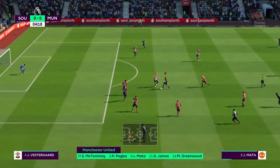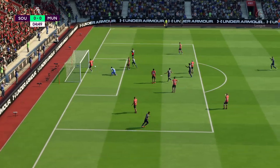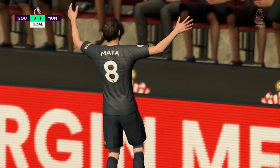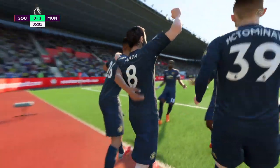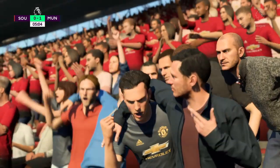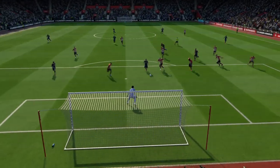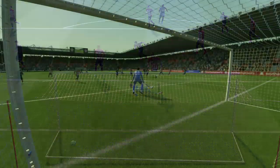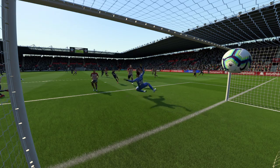Attack building for Manchester United. Greenwood... Mata! It's a fast start here — they deserve that goal, they'd been the better team early on. If you keep going into that sort of area, the ball will drop for you, and it dropped perfectly for him. That's a lesson to anybody enduring a goal drought: keep getting into positions in the 18-yard box, in the 6-yard box, and you will score.